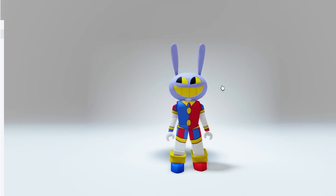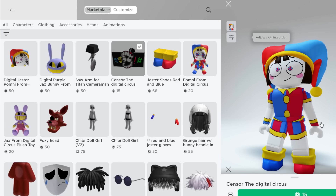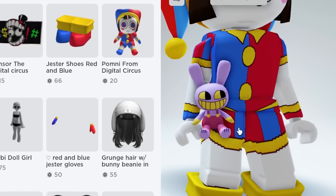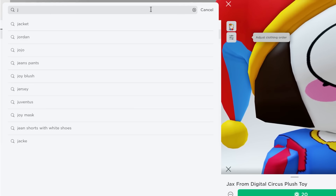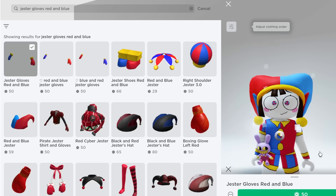We even have Jax here! We're definitely creating Jax next, so make sure you watch to the end. My head is a bit too big. Wait — she can carry Jax with her, that's so sweet! Now we're gonna look for the gloves — they're called jester gloves, red and blue.